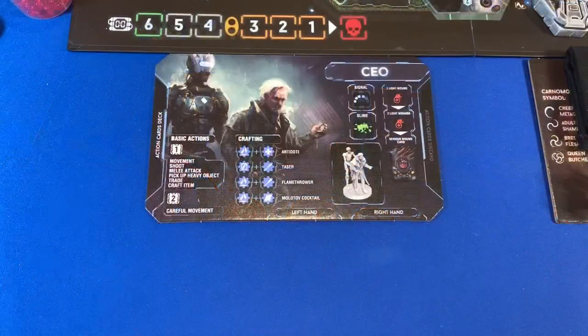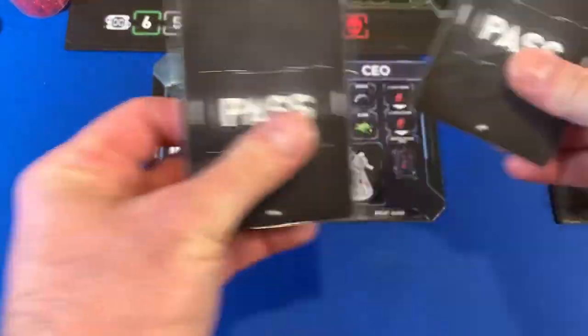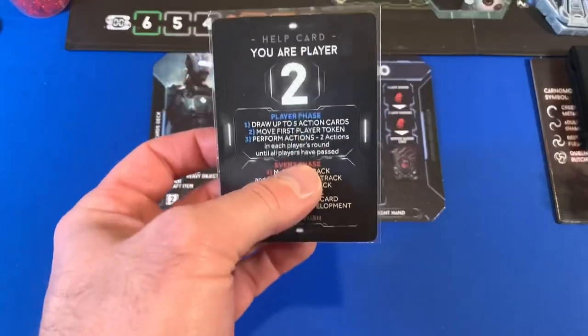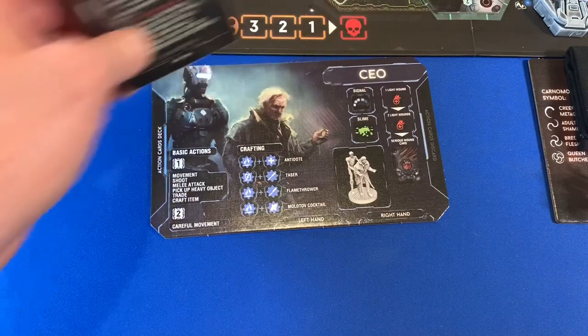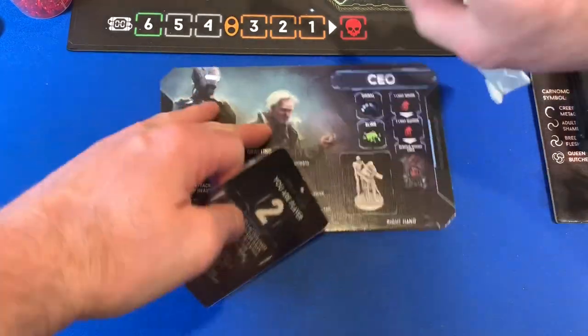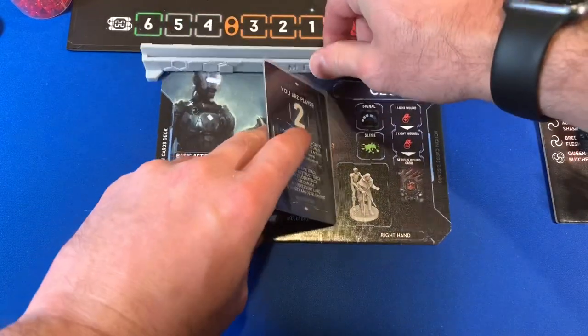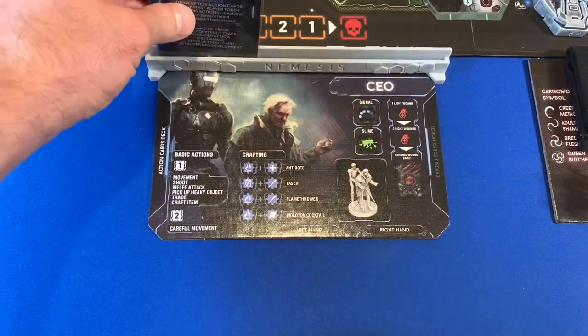That's all the stuff we have to set up — let's go meet our characters. We're going to start by drawing our pass cards, which tell us who goes first. He's going to be going second, so we take the number two tray, put it down with number two facing up, and place the card in there.